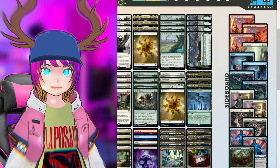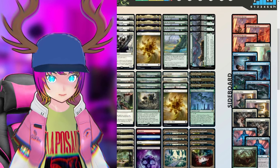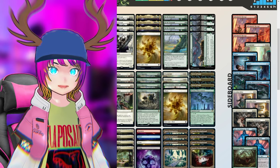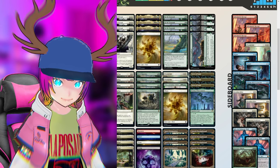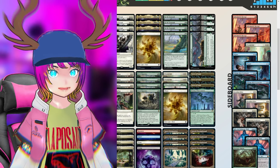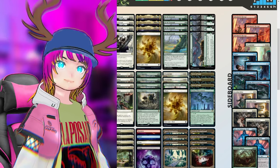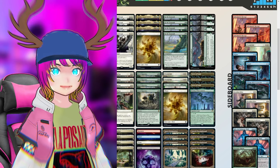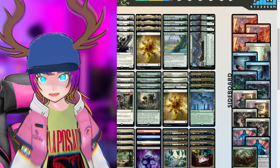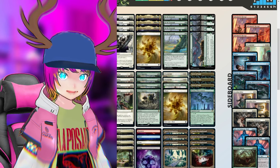Let's take a look at their sideboard. Lithomantic Barrage deals one damage to a creature, but if that creature is white or blue it deals five and can't be countered — three copies. You can tell how much Domain is ready to play against all the blue-white-based tempo aggro decks. There's Depopulate, another board wipe, and double Negate — though I'm not sure what Negate's here for, maybe the mirror. We also have two Chrome Host Seedsharks, though I'm not really sure what those come in for.